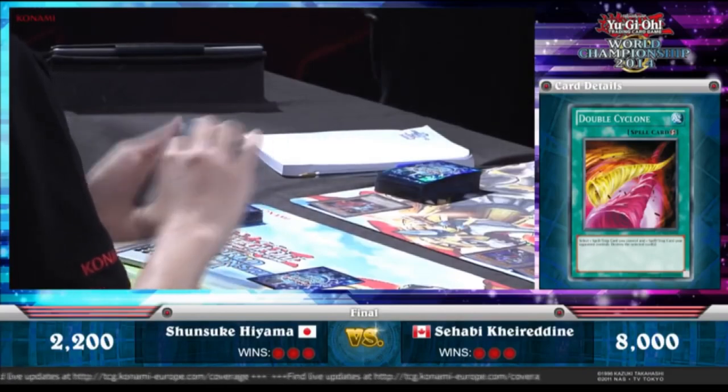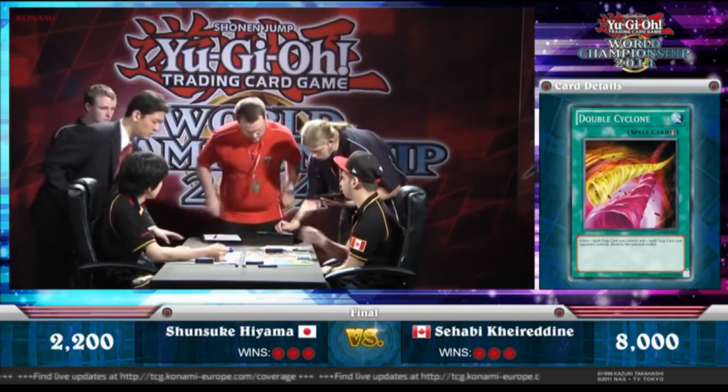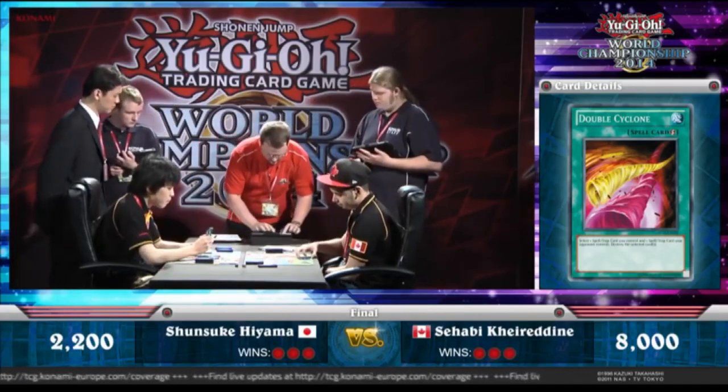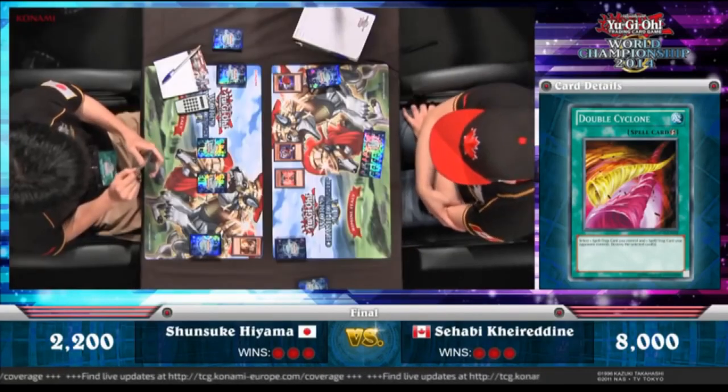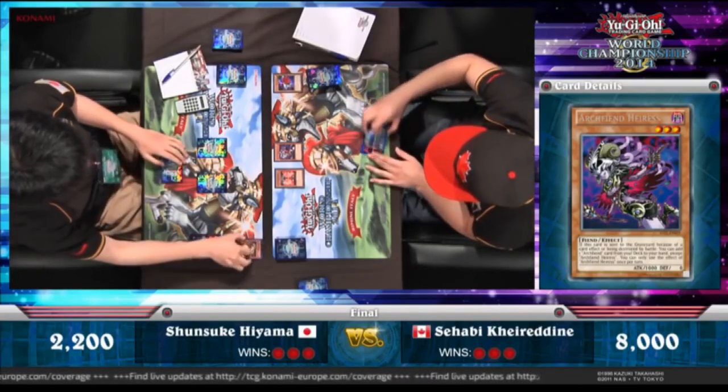There is always the outlier, and that is where Infernity comes into play. Infernity is a well-known deck from the Yu-Gi-Oh! 5Ds anime, used by Kallen Kessler or Kiyosuke Kiryu in the original version, and debuted in the physical card game in the Yu-Gi-Oh! World Championship 2009 Stardust Accelerator video game.